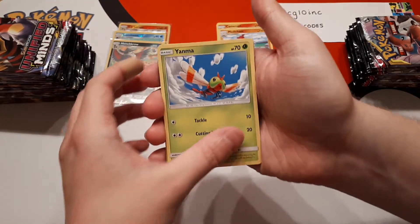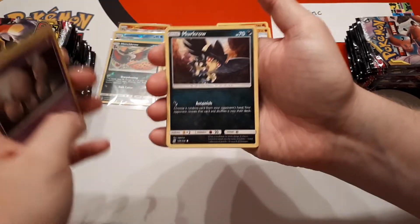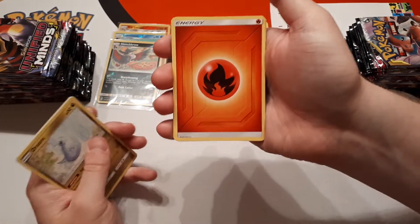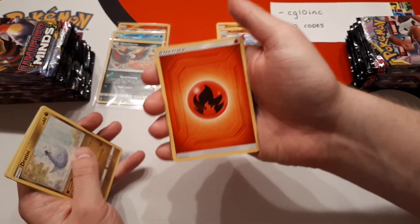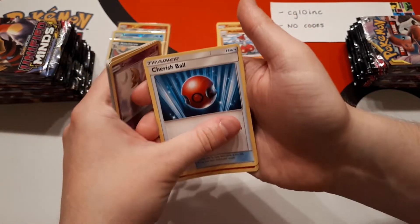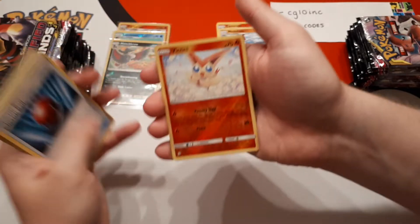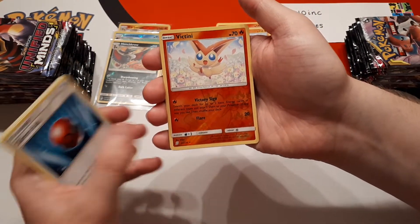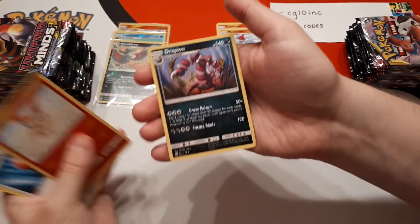It's funny — on the lead-up from Unbroken Bonds we were so used to saying that name, and when the set name was released we kept calling it 'Unified Kingdoms,' 'Unified Bonds,' 'Unbroken Minds,' every sort of variation you can imagine. I'm so pleased I'm actually saying the right thing this time. Unified Minds! Victini is reverse and the rare is a Drapion.